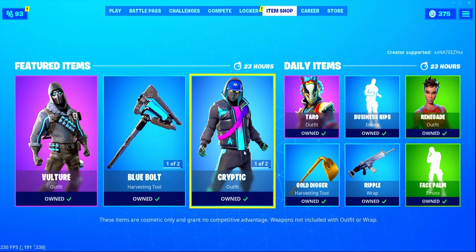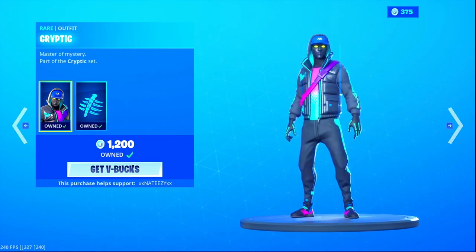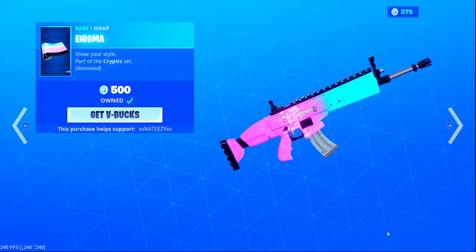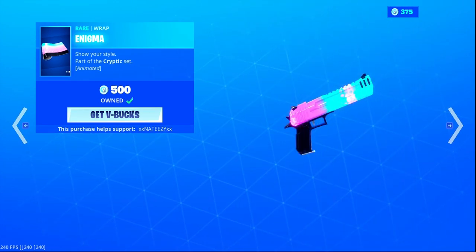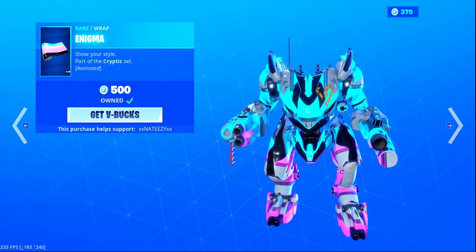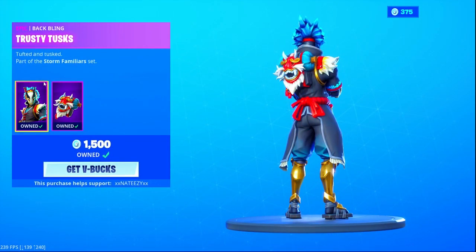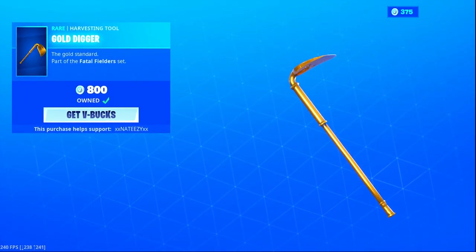Of the new skins. We also got the Cryptic back bling, one of my all-time favorite bag blings, below the Spectral Spine — love it. We got the Enigma back bling, dope wrap, love it. It looks tough on the brutes — hate the brutes, get them out of the game please. We got the Taro, I always thought that skin was kind of cool looking but not my style, still kind of dope looking.